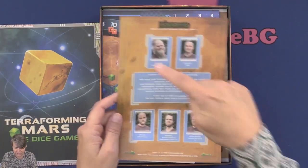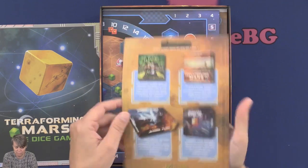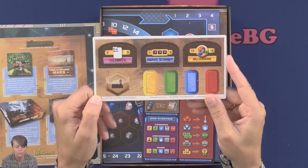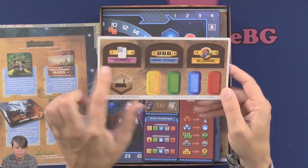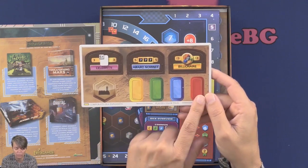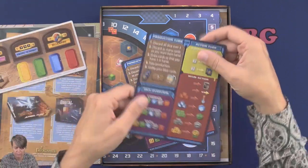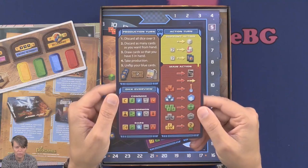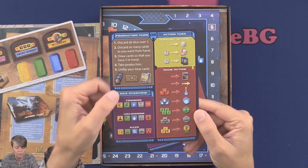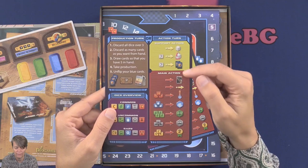I guess this page lists the designers of the game and some more people. Here we have the stat and company cards in the four different colors — red, blue, green, and yellow — and the fabric. Then we have an overview sheet, which I guess is a player help card, covering a production turn, dice overview, action turn, and main action.